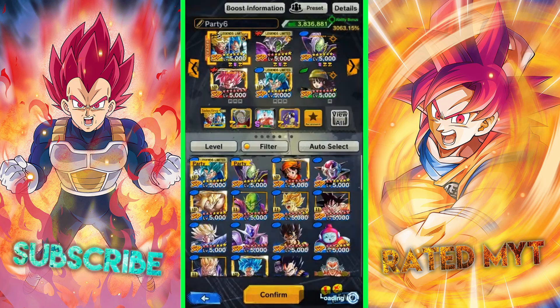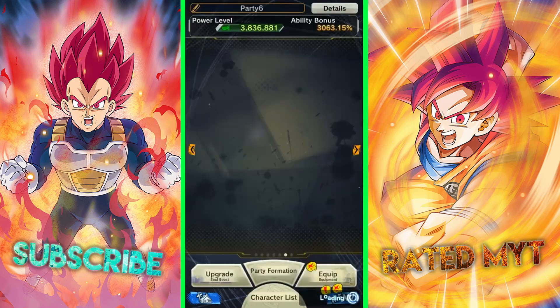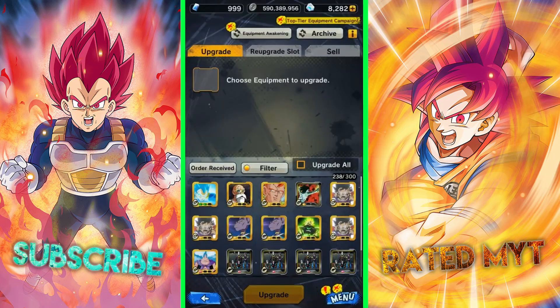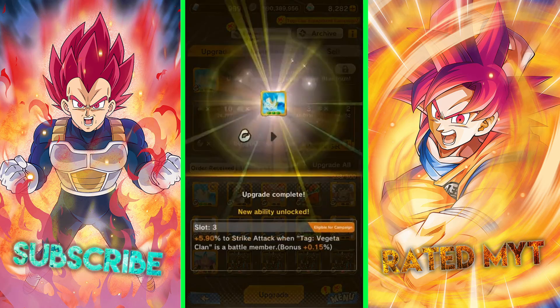This is a little bit of a long process — you also have to have all these rare metals, so just follow the instructions on the screen. Go back to your equipment section and let's see if I could pull a C rank.